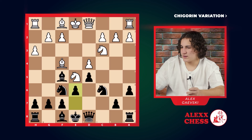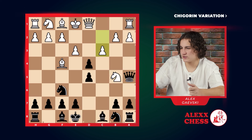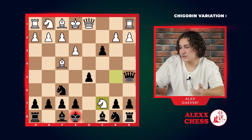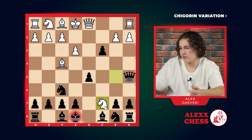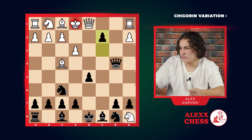But if he takes with the knight, b5, then we can go queen a5 check. He has to move c3, we take. He can obviously check us and give us a fork and attack our rook, but it's fine. He can take our rook. D8, b4, we move the queen. He takes our rook, check with the pawn.